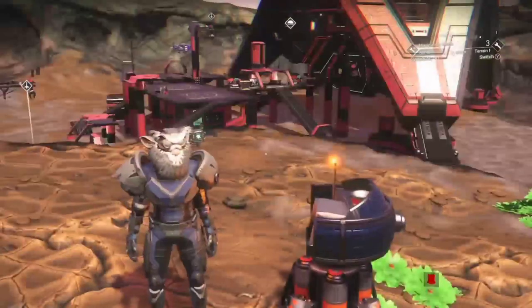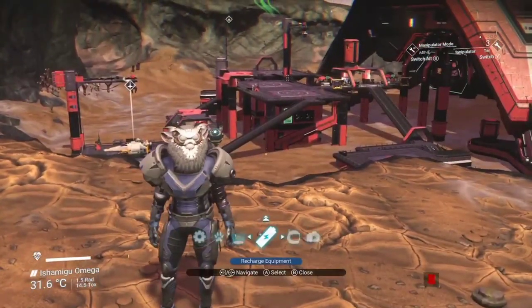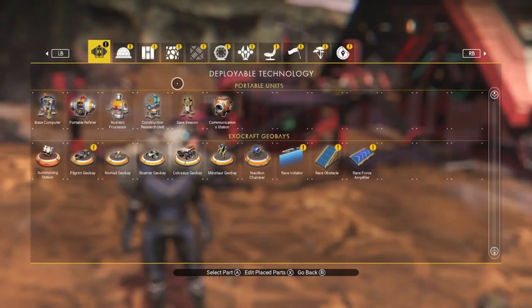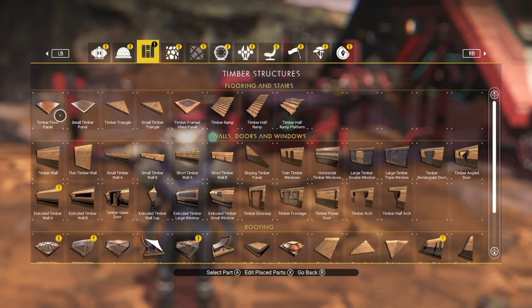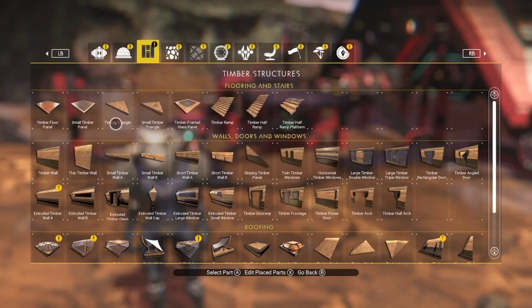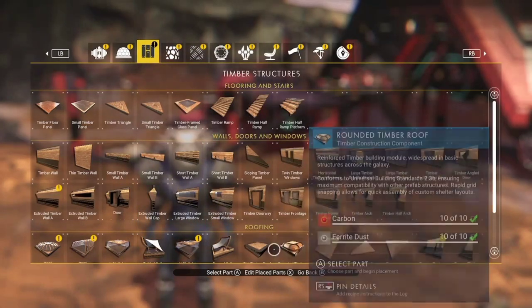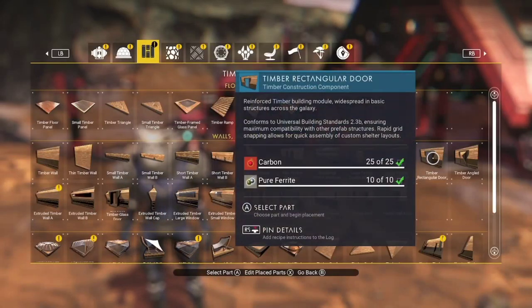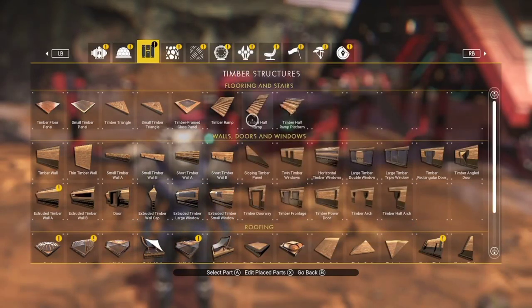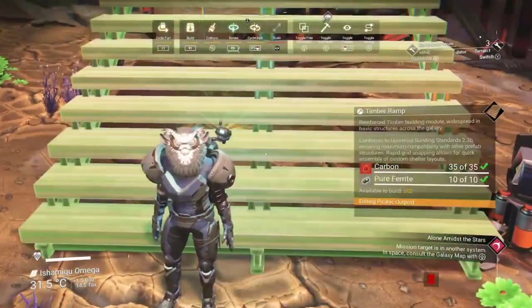Get a cup of tea or a beer and get yourself ready. So first of all, what we need to do is go into your menu. I always select wood. You'll need the triangle and the normal part, you'll need the roof parts, a doorway, and also you'll need windows or walls. And you'll need one of these. Just watch carefully, you can always go back.